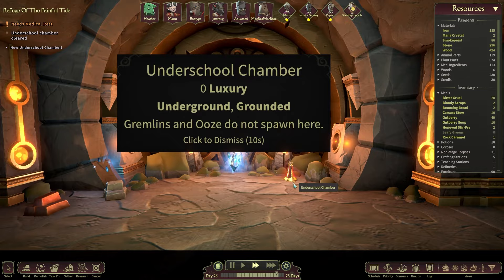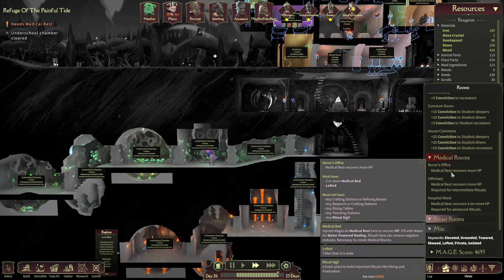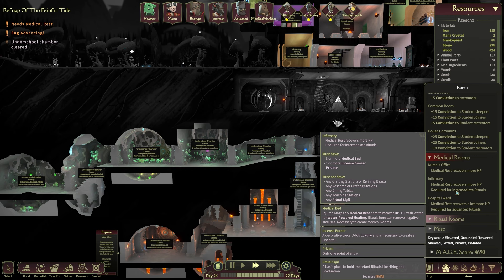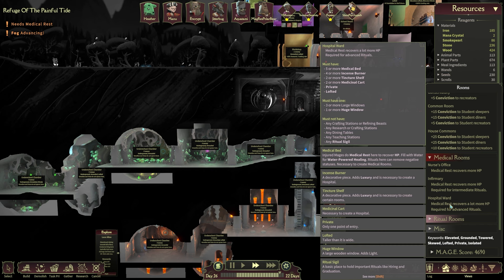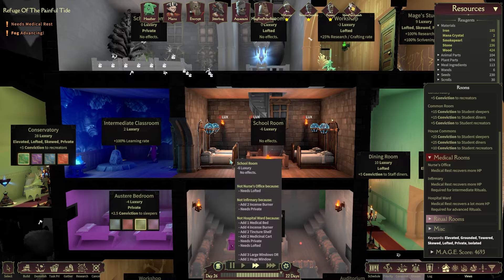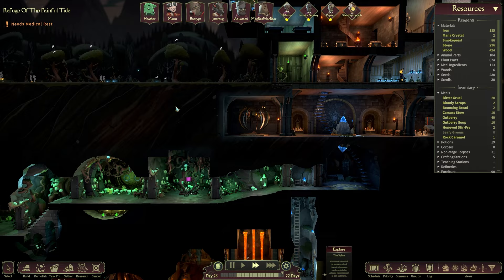One of our characters needs medical rest. Let's look at the medical rooms: the nurse's office requires medical rest, recovers more HP, needs two or more medical beds, and must be lofted — taller than it is wide. The infirmary requires three or more medical beds, two or more incense burners, and must be private. I think the nurse's office might be the one to go for, but it doesn't quite work in the current space. We'll stick to our other plans for now.